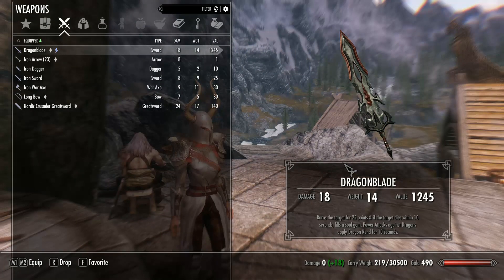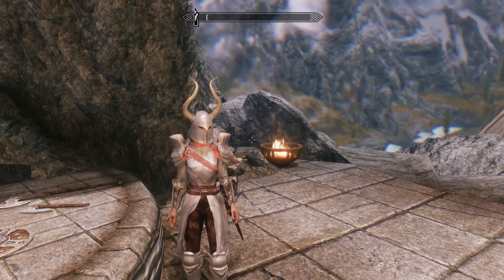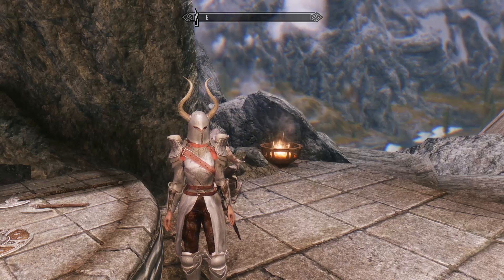Burns the target for 25 points, and if the target dies within 10 seconds, fills the soul gem. Power attacks against dragons apply Dragon Rend for 10 seconds. So that seems pretty cool. What we're going to do now is put all this on and go find something to kill.